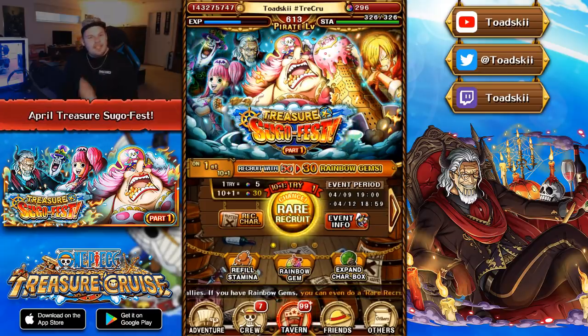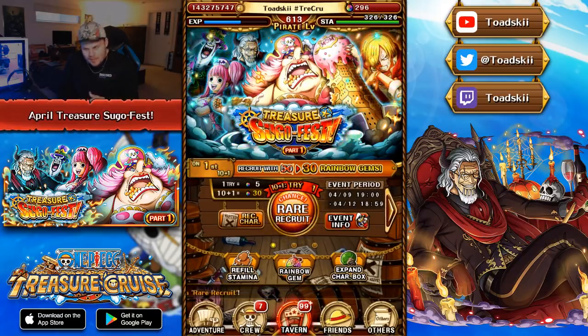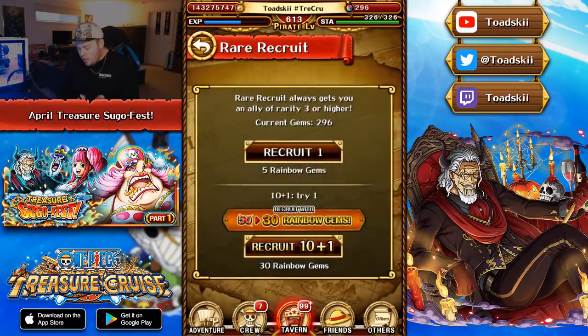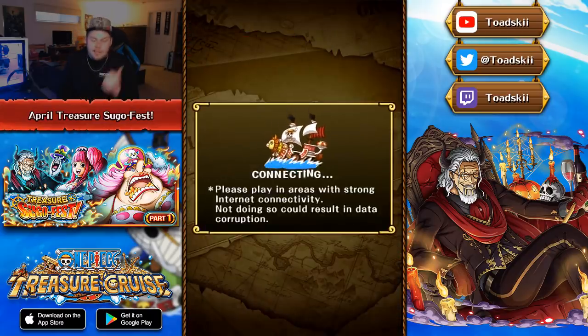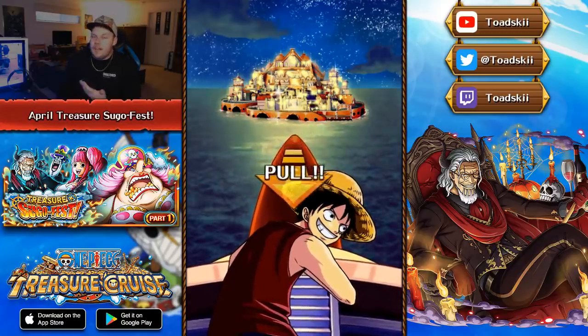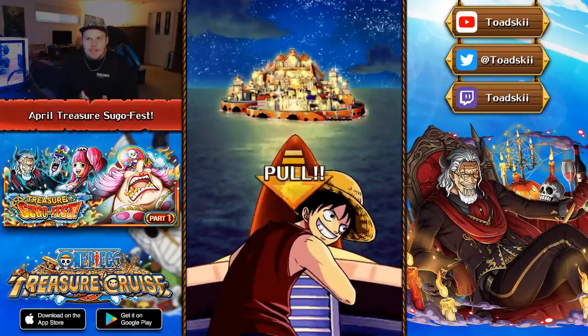The point of the video today is to do some pulls on the Treasure Map Sugo Fest. The first multi-pull is a discount multi at 30 Rainbow Gems. Let me know down below in the comments how your pulls went. I've seen a lot of people get some pretty average stuff. The main targets here are the Rare Recruits - Rayleigh, Perona, and Gekko Moria. If we pull V2 Sanji or Jinbei, that would make beating the Treasure Map significantly easier. Let's get into it.